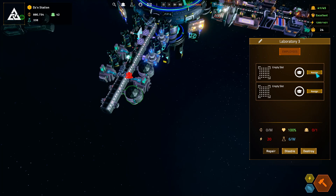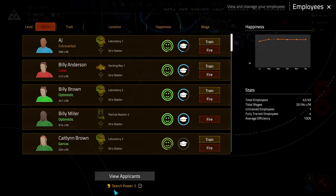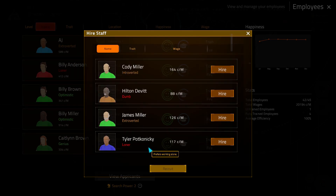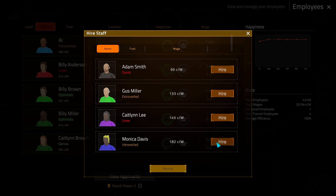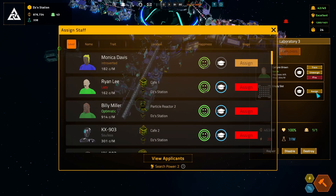We need two people for this one, so let me assign my genius there and go grab another person. Let's recruit new — come on, give me someone green. Seriously, y'all are killing me here. Fine, I guess I'll hire you. I hope you're good at working.